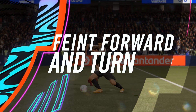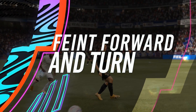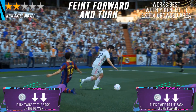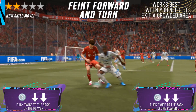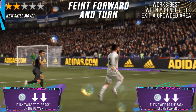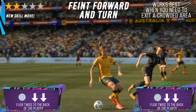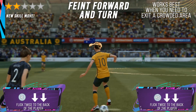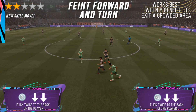The Fiend Forward and Turn. This skill move is a very fast way to turn in the opposite direction instantly. With my experience using it, it's the best skill move when you want to exit out of an area where you don't want to be in — for example if you end up in an outnumbered situation, use this skill move to exit out of the chaos and think of something else. It's best when you need to restart a move and approach the attack from a different direction. It is a 2 star skill move and pretty much everyone can perform it on the pitch.